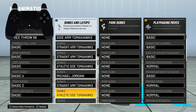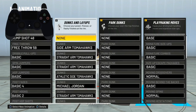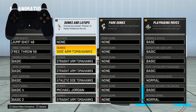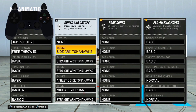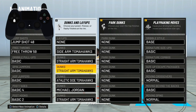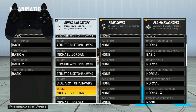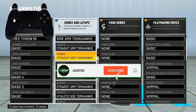Now I'm going to show you guys all my dunk animations — make sure you copy all of these down. These are the ones that do not get packed in the paint; you will not get touched at all, especially the tomahawk ones. I'm talking about all of the tomahawk ones: sidearm, straight arm, athletic side. The Michael Jordan dunk package is also unblockable.